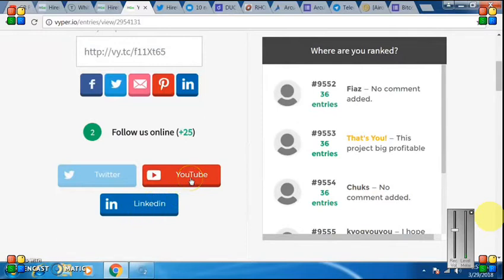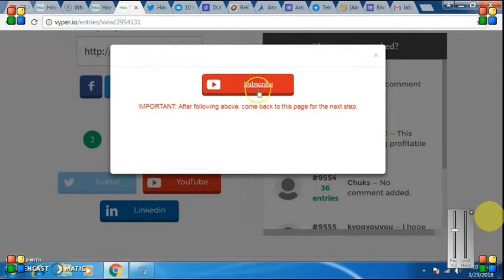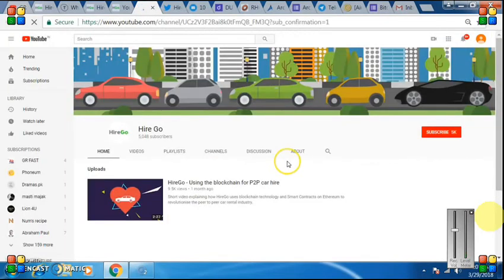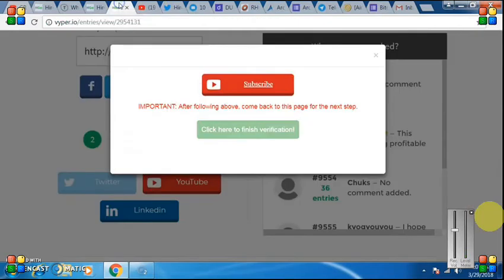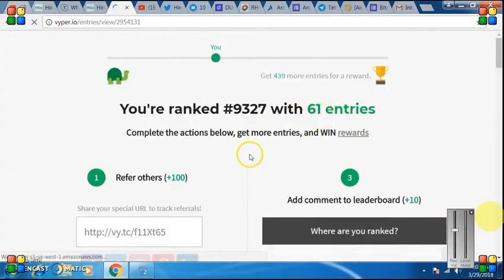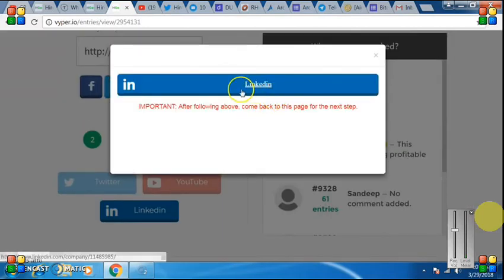You will find the Subscribe button. Subscribe — if you are logged in, click on Subscribe. Click on it and your entry count will increase to 61. I have logged in here, I will show you the link — Subscribe and Follow.